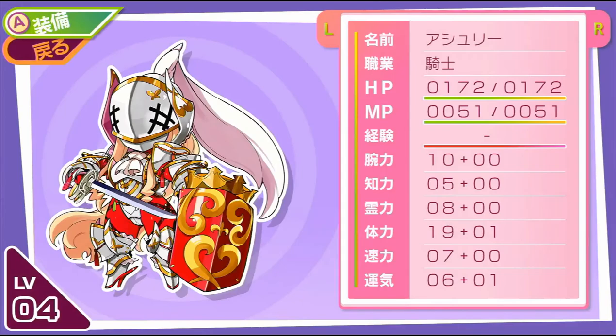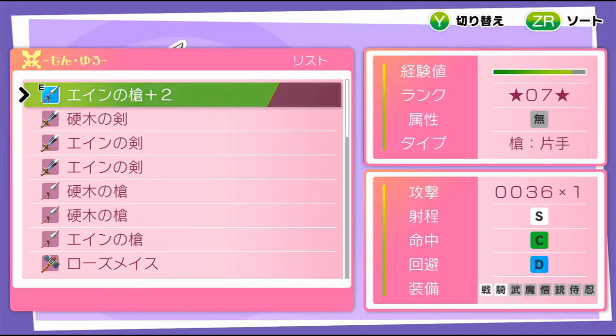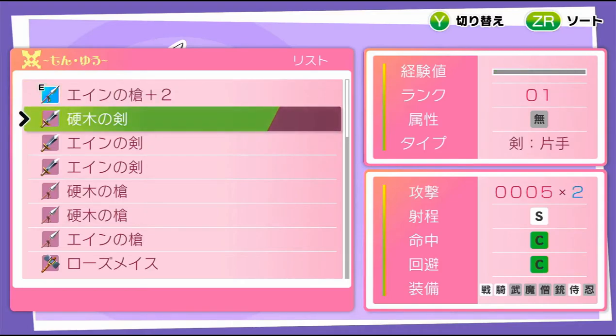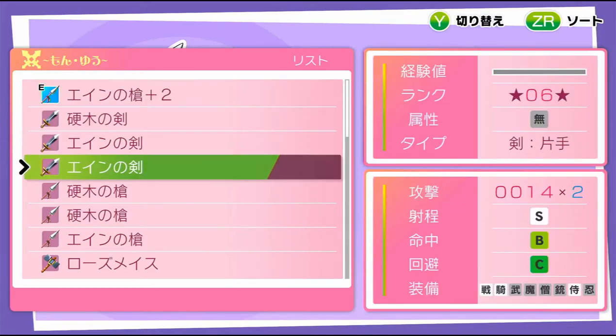In the equipment menu, an important thing to note is that items each have an experience bar that fills up as you use them — weapons, shields, armor, accessories, all of them. Once the bar fills up they gain a plus and can level up multiple times until they reach their max rank. More rare items have a higher max rank. As they level up they get stronger, and you can find better versions of the same item type with a higher rank ceiling.